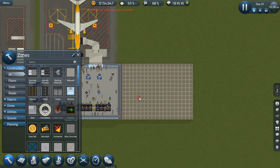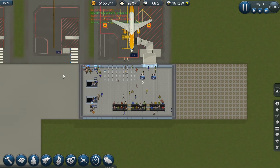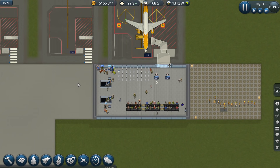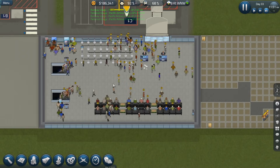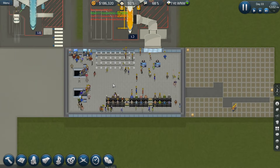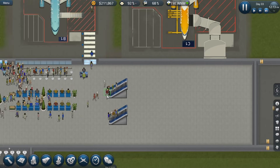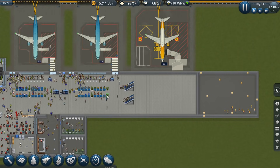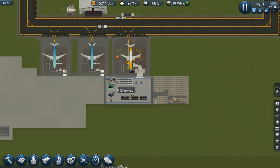I definitely want to increase the seating over here as well. I'm thinking maybe we'll expand over here and do a little bit more of a seating area, because we've got a ton of people up here on the second floor and really only about 40% of them can sit. What is wrong with that flight? Why are these people leaving? That was a little interesting — might have to look into that.